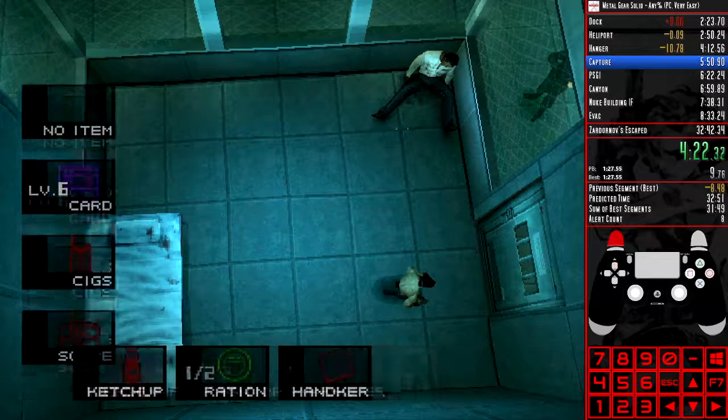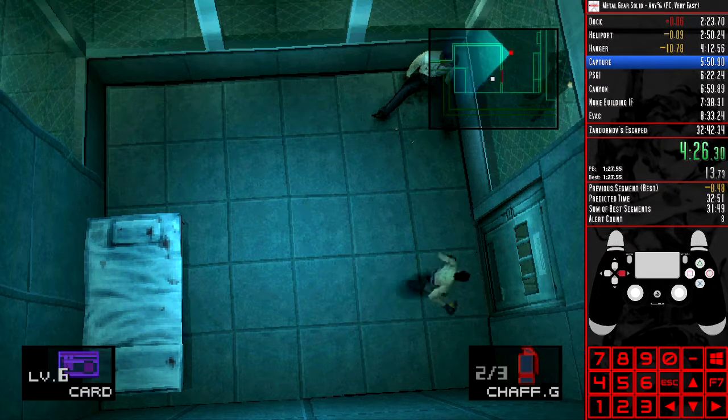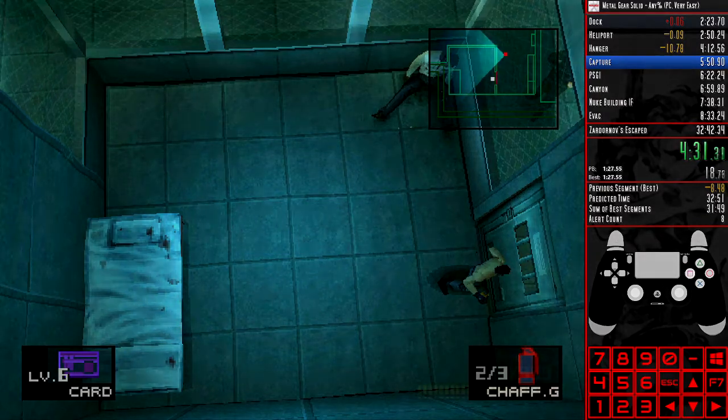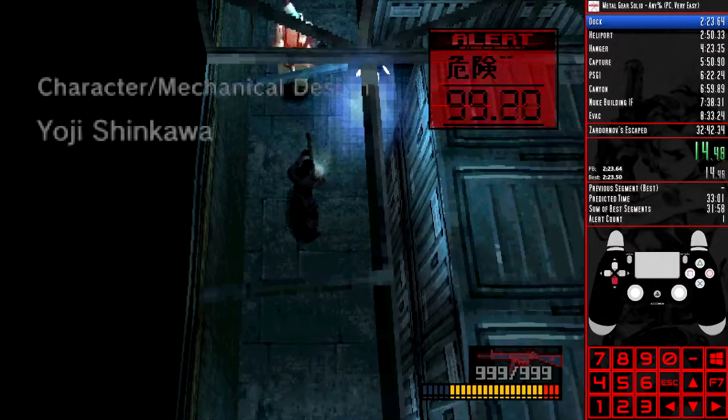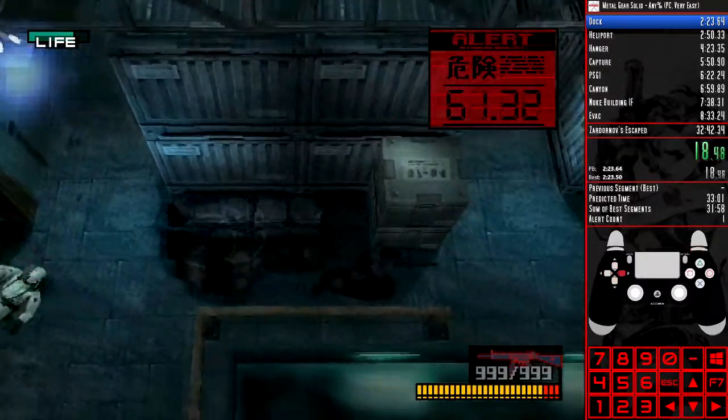Reload during the in-game scene of Otacon running away. Johnny will automatically be back and will be on a timer to run off to the toilet again. Open your item menu and eat the ketchup — do not spill it onto the floor. The ketchup also works the same way as a ration, meaning you can eat it if you're not at full health. This means that whilst alert farming in the docks at the start of the game, you need to have deliberately taken some damage.